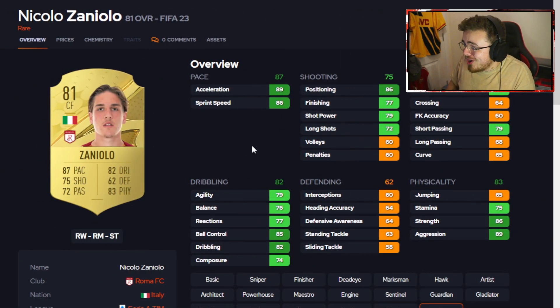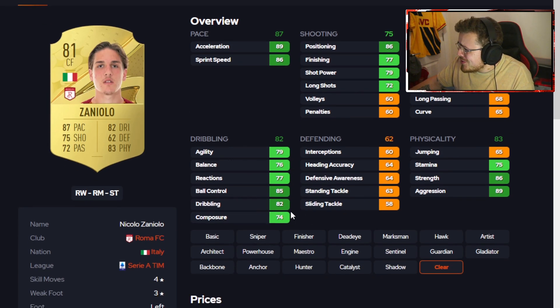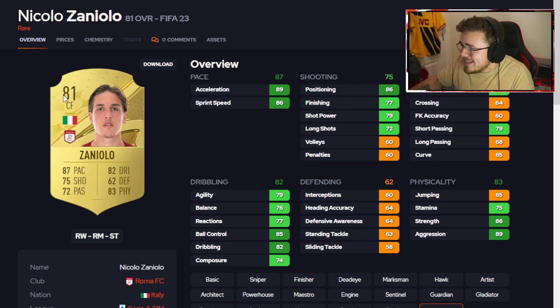This is a really interesting card — Nicolo Zaniolo, right winger, right mid and striker. Fantastic pace, great finishing, and defensively not that bad — could play as a box-to-box right mid in a three-at-the-back. Pretty certainly he was a cameo centre mid last year and he looked awesome. Decent upgrade to an 81 overall. With the right chem style we could be having a field day — with Hunter we get 95 pace and 81 shooting. Love it.